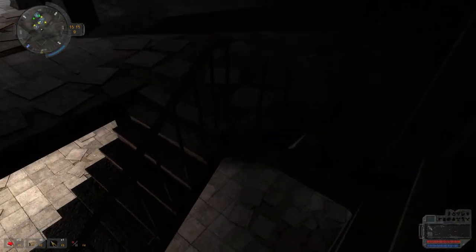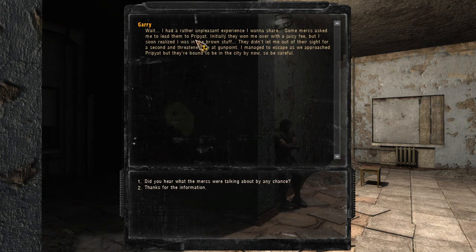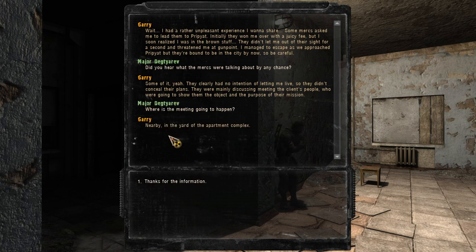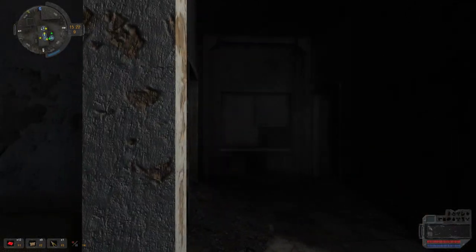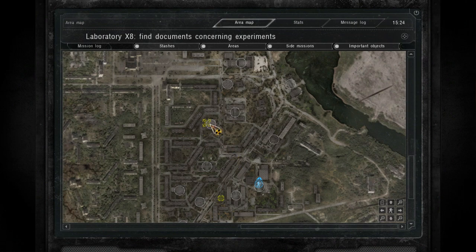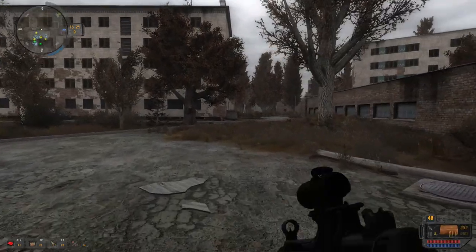I guess we'll start heading for the X5 or whatever aid bunker. Wait, I just had a rather unpleasant experience. Some mercs asked me to lead them to Pripyat. Initially, they won me over with a juicy fee, but then I soon realized I was in the brown stuff. They didn't let me out of their sight for a second and threatened me at gunpoint. I managed to escape as we approached Pripyat, but they're bound to be in the city by now, so be careful. Did you hear what the mercs were talking about? They certainly had no intention of letting me live — so they didn't want to conceal their plans. They were mainly discussing meeting the client's people who were going to show them the object and purpose of their mission. Where was the mission going to happen? Nearby any yard of the apartment complex. Alright, thanks.